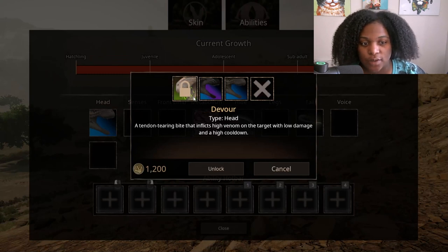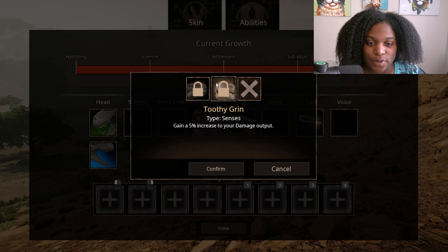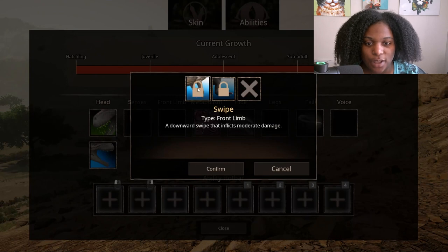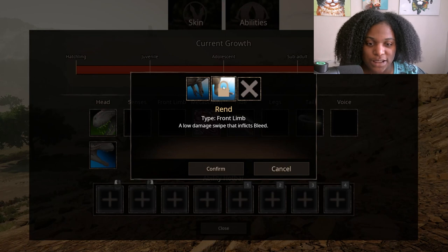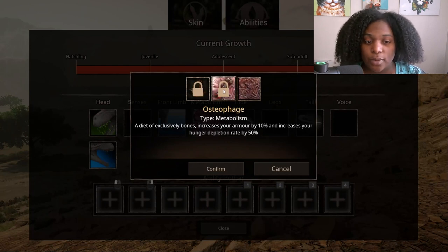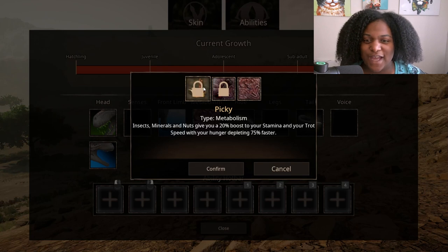For Senses, we have Prowler — gain a five percent increase to your sprint speed — and Toothy Grin — gain a five percent increase to your damage output. Front Limb abilities: Swipe, a downward swipe that inflicts moderate damage, and Rend, a low damage swipe that inflicts bleed. Metabolism: Osteophage — a diet of exclusively bones increases your armor by ten percent but increases hunger depletion rate by fifty percent. Picky — insects, minerals, and nuts give you a twenty percent boost to your stamina and trot speed, with hunger depleting seventy-five percent faster. That's insane!